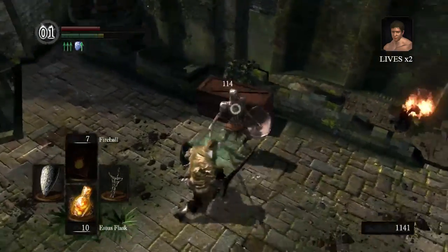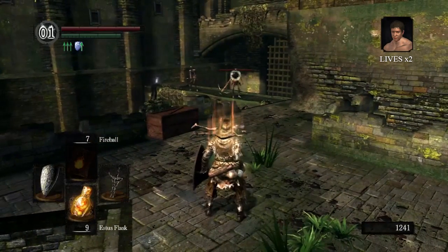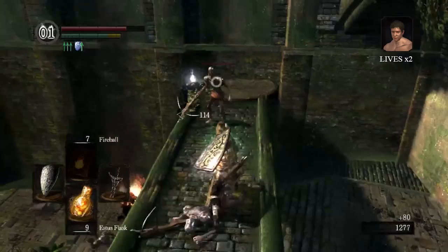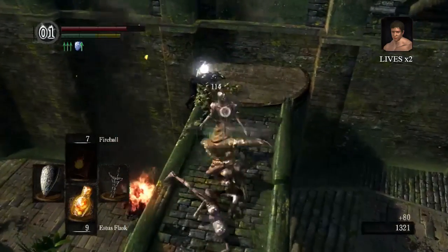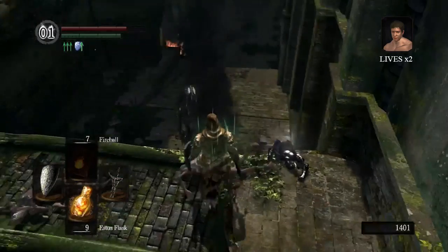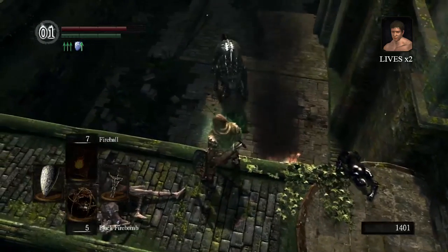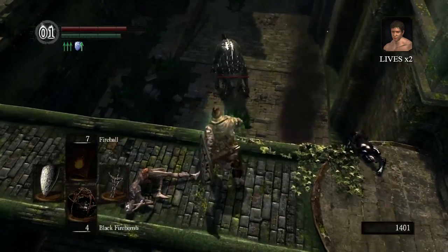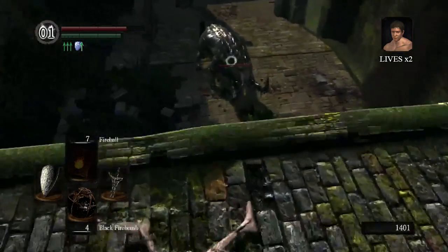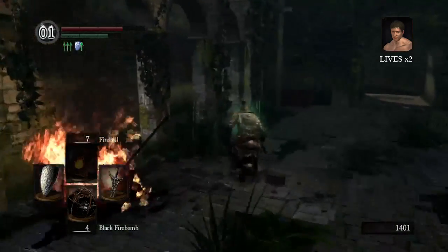Come on, before the crossbow bolts get me - the bolts, not the arrows, they're different things. I want to make sure I don't do something stupid like fall off here. Okay, that went pretty smoothly. Look at that other guy running off going, 'I have to avenge my fallen comrades!' I just have to chuck firebombs. Oh no! Oh, crap in the hat. Luckily he's half asleep and didn't notice me falling.